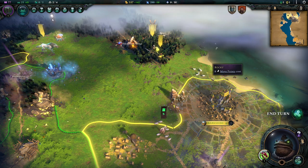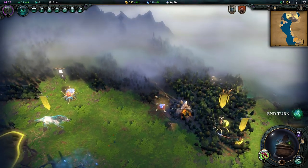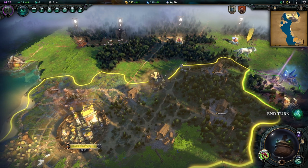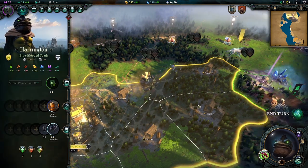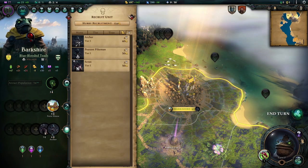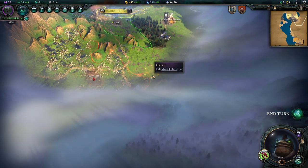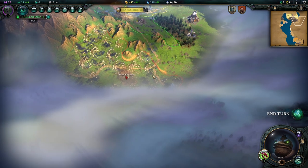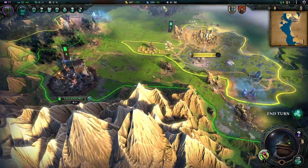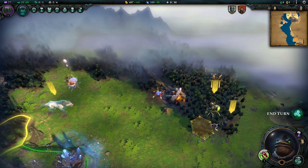Welcome back to Learning as We Play Age of Wonders 4. We are working our way around the lands. I'm thinking about recruiting a new scout, honestly, after the archer, just so we get someone we can order around manually. The auto explorer is a great option, but it has its drawbacks — we don't explore exactly what we want to potentially explore.